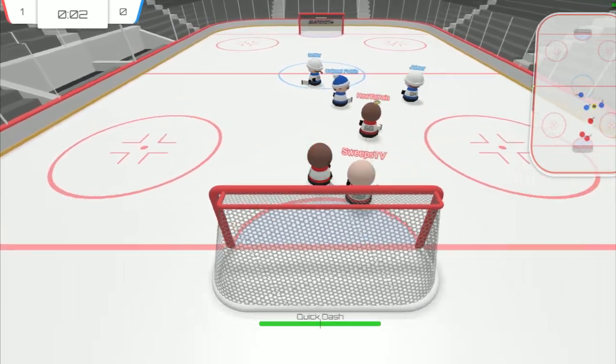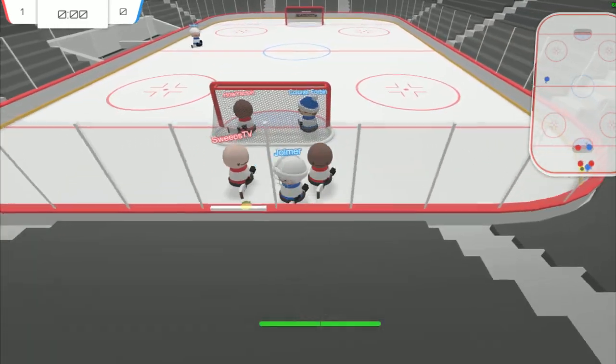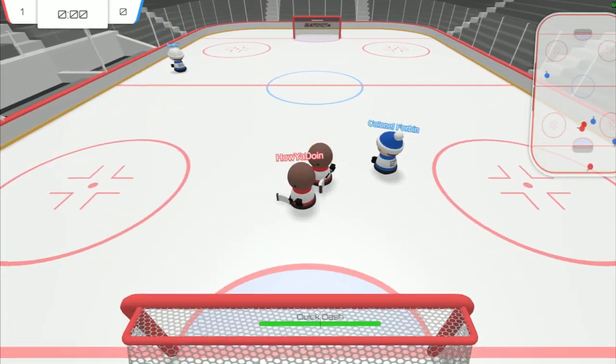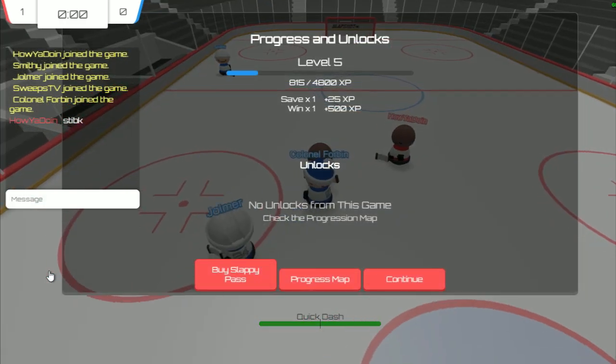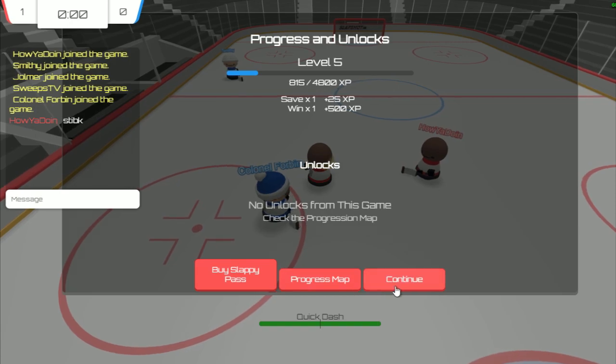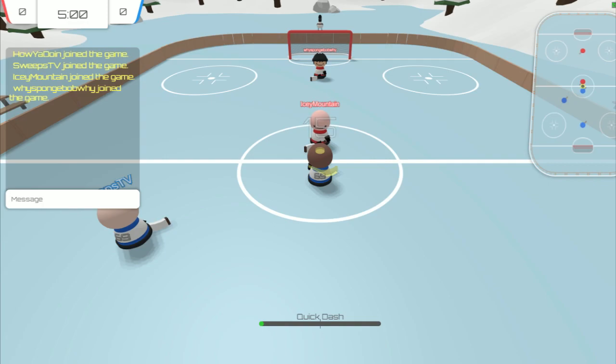Slapshot is a 3v3 physics-based hockey game that released on Steam on March 8th of 2019 to really, really great reviews — overwhelmingly positive. The dev team behind it is Glacier Labs and consists of only two devs so far, who created this as hockey enthusiasts and just as a love-hobby project so they could finally have a hockey game on PC.